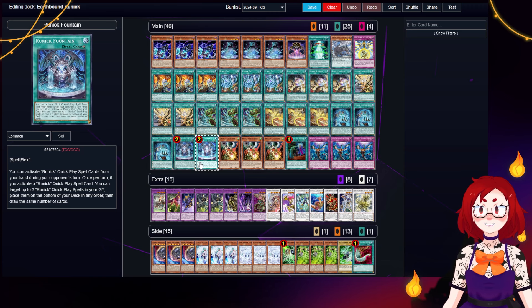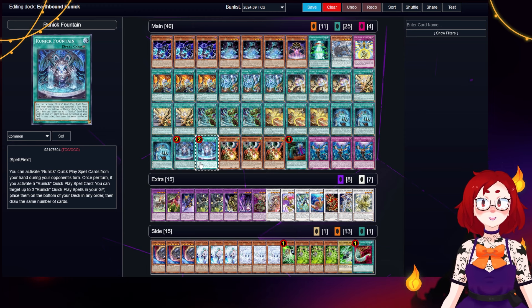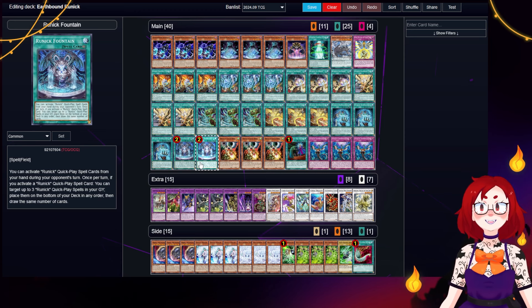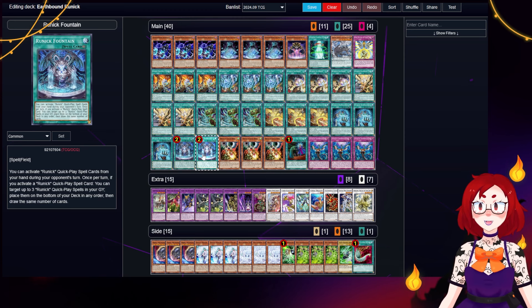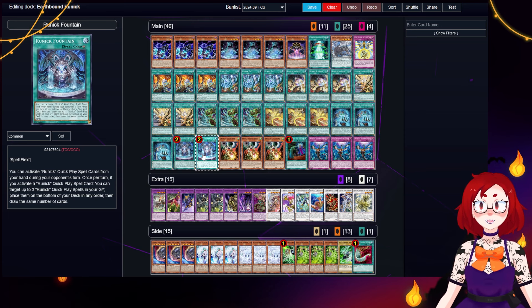This quick-play spell archetype is full of cards that are all either instant fusion or some form of interruption or removal. The fusions they summon are the only Runic monsters that actually exist, and each of them are vaguely useful as control tools, but also for being bodies on field. What ties it all together is the field spell that lets you use the spells from hand on your opponent's turn and lets you put up to three of them back in the deck to draw that many cards, creating both incredible recursion and a powerful draw engine. Together, these cards can make a formidable board, but also allow you to stay in the game if that board is broken. It also lets you dig deeper for your combo pieces and can keep you alive if you didn't draw a starter. With that said, let's take a look at the cards one by one.